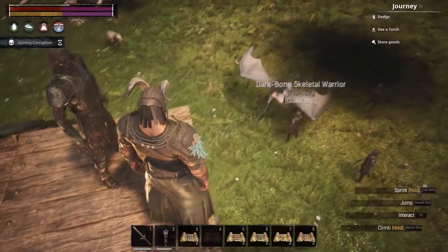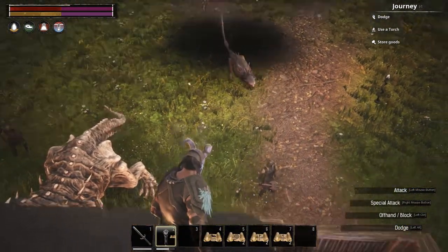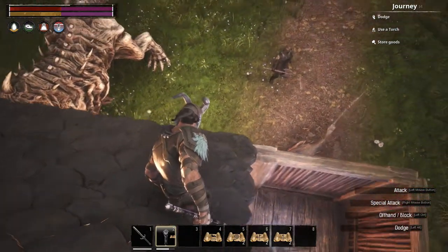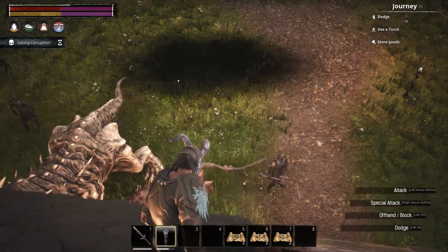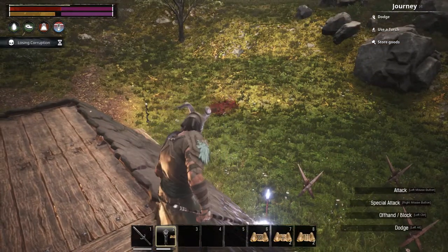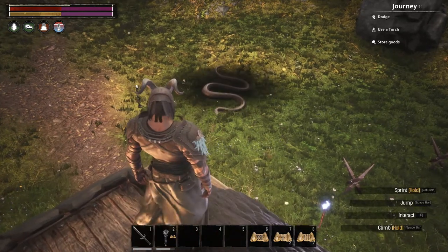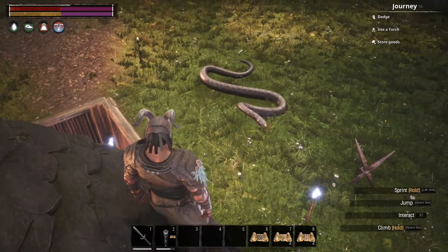Then we've got Call Sand Beast, for PvP. This summons a fast demon beast that lasts 90 seconds. You require a papyrus scroll, 5 sand reaper toxin, 2 glowing magical dust, and 1 dragon powder. Finally, we've got Set's Chosen for PvE. This summons a giant snake for 2 minutes. You need a scroll, 5 serpent venom, 2 glowing magical dust, and 1 dragon powder.